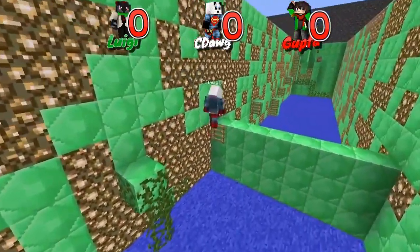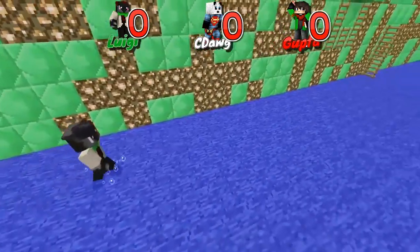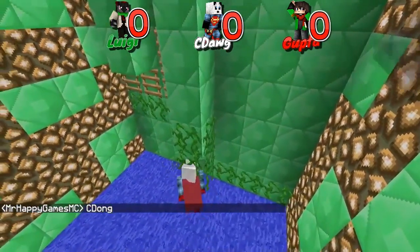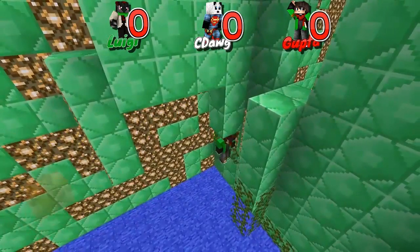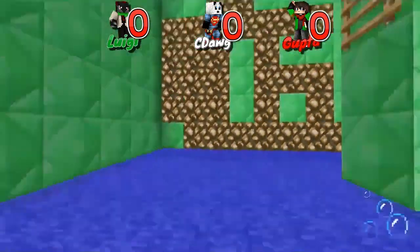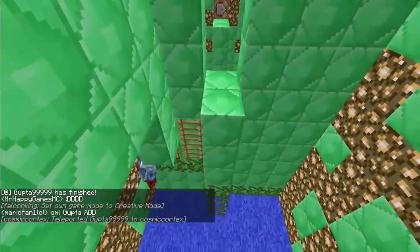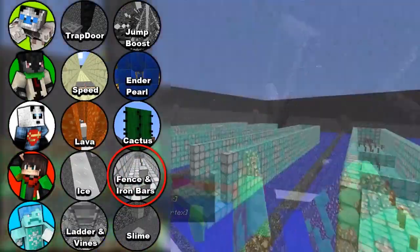Seadog is now taking the lead. Gupta caught up to him. They both fell, but Gupta's still in it. Seadog's got a real lead now. Oh, this could be a point for Seadog! Seadog gets it — though it wasn't intended for that route. Gupta, please — I want one. Can Gupta make the final jump? He fell. Nobody else is in the final room. It's just Gupta. And Gupta gets a point!